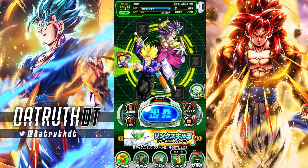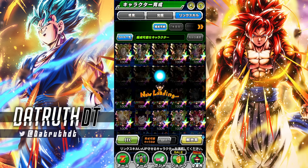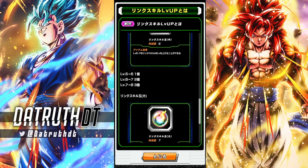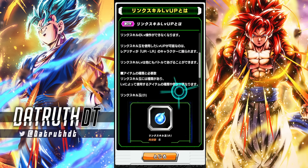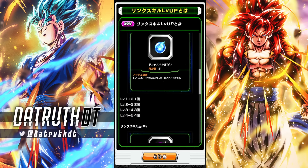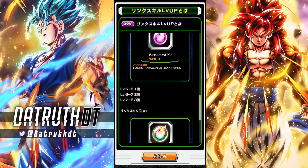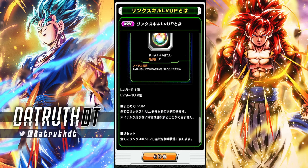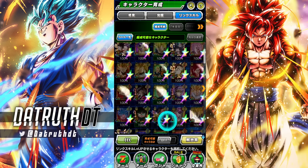I want to use this video to go over a lot of the stuff, and I'll probably do another video talking about the link skill orbs — right here, this is where we do the link skill orbs. We're able to use these skill orbs for the different levels: blue is for links up to five, purple is for links up to eight, and then the big one gets you up to level nine and level ten.